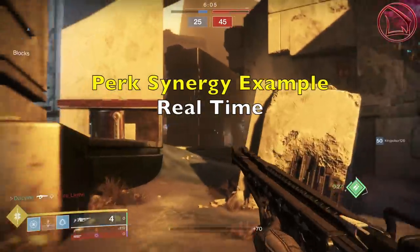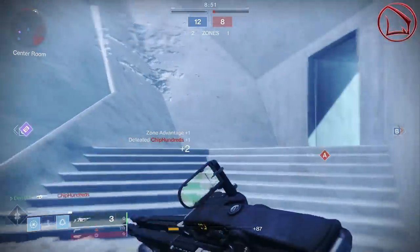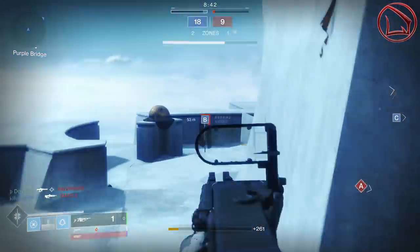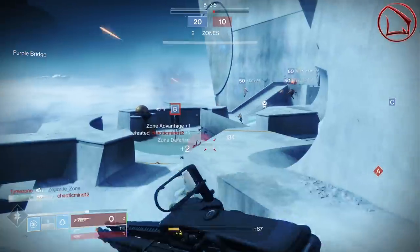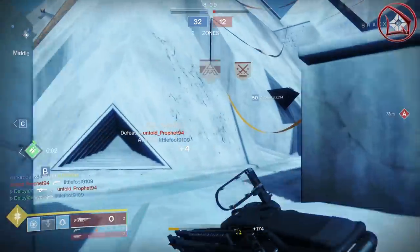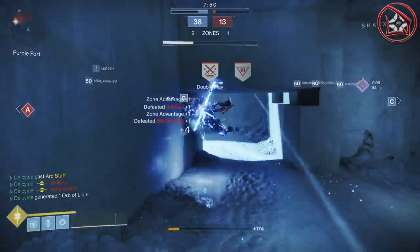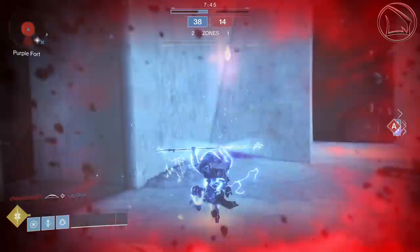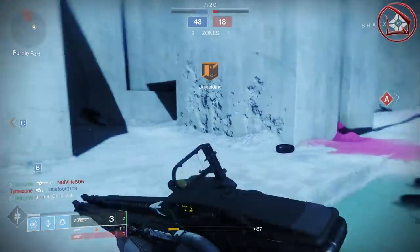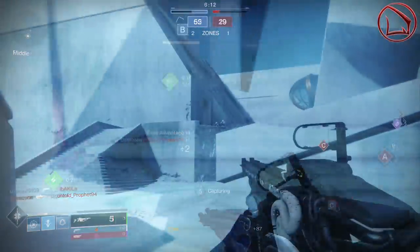That is mind-boggling and quite excessive. The next question is whether this effect comes into play against enemy guardians in their super. After going up against many guardians in supers — arc striders, spectral blades, sunbreakers, stormcallers — this effect still applies but it's not nearly as severe, because it takes at least two shots to break their shield. Where I do see the Compounding Force and Disruption Break synergy really shine is in a team-shot environment, where that enemy guardian in their super is going to get eradicated, obliterated, and decimated before they even know it.